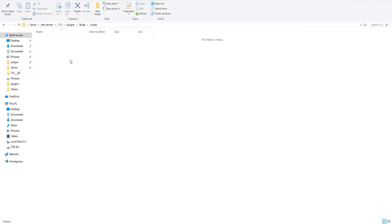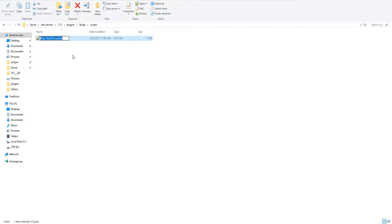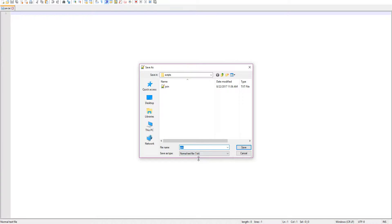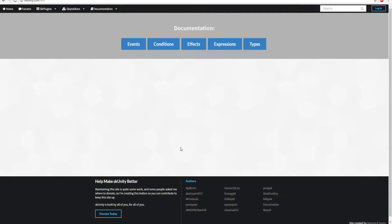For me I'm going to go ahead and delete everything because I don't need it. To make a new script, go to New Text Document and I'll just call this 'join'. Open it, then go to Save As, select All Types, and put 'join.sk' at the very end. Close that off and now we have our script file that we're going to be using for this tutorial.